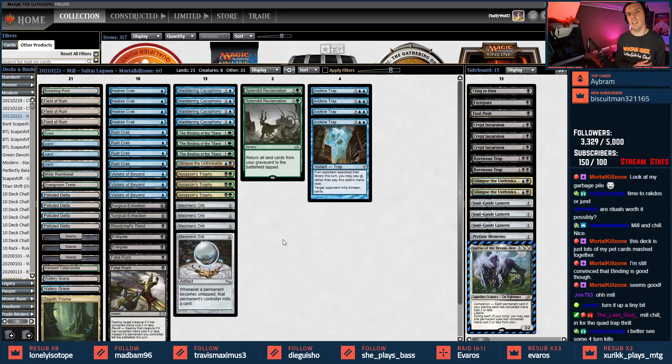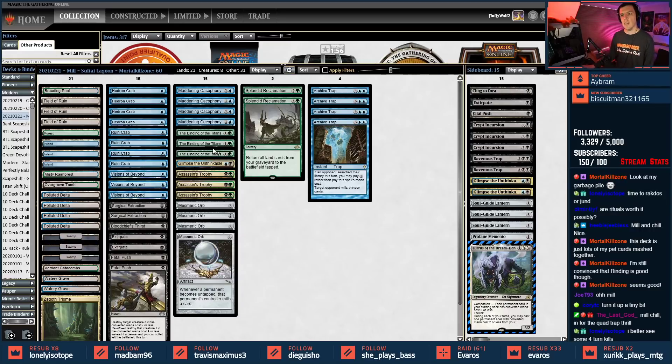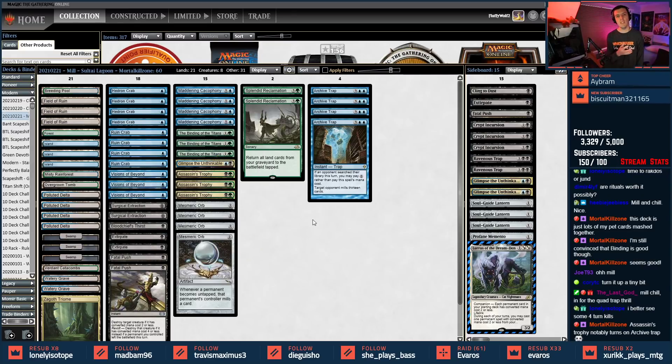What's different is we're splashing into green. Green gives us assassin's trophy — a pretty powerful removal piece — and a card called Binding of the Titans. It's a saga card with three modes: each player mills three, then you exile two cards from a graveyard and gain one life each, so you gain two. It's a mill-three gain-two. The last chapter returns a target creature or land from your graveyard to your hand. We've already seen blood moon get played, grabbed our island, and continued playing like nothing happened. You could also play Lurus, get it killed, but recur it back several times with binding.